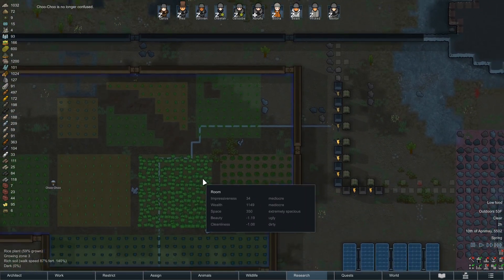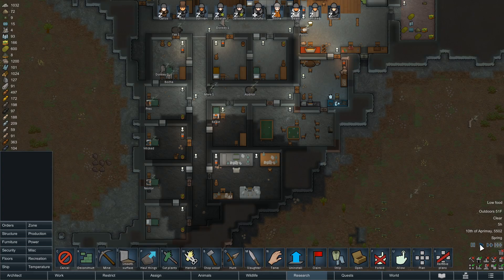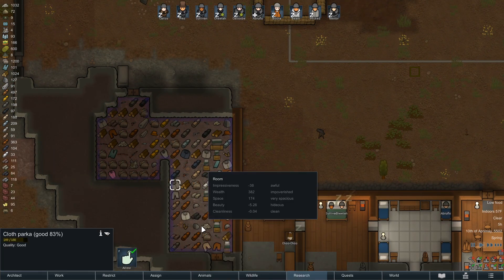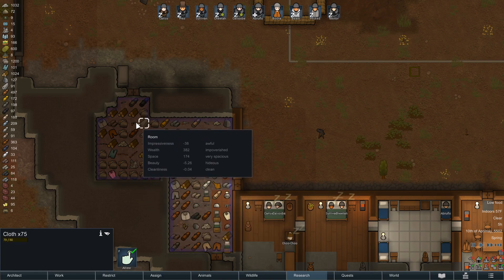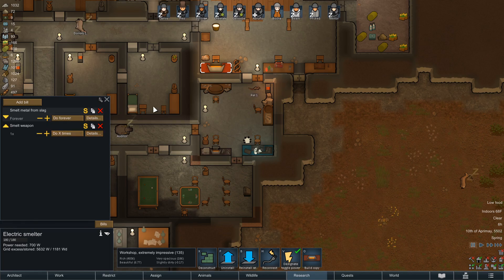Just set me up with some more steel please. Choo-choo is no longer confused - going to rest after eating some organic grass. What other production facilities may we want? Crematorium - maybe we could use that to burn up some of these items, like that poor t-shirt. Smelt weapons, smelt apparel, destroy weapon, destroy apparel. Smelt weapons - pause it real quick so no one jumps on this task.